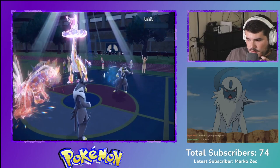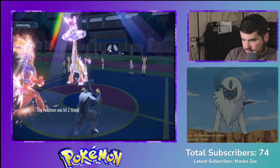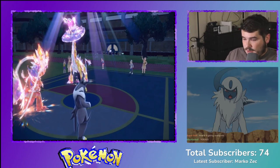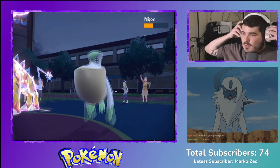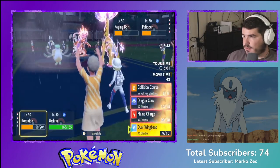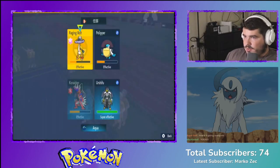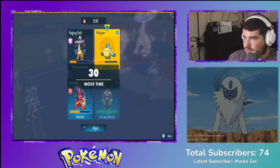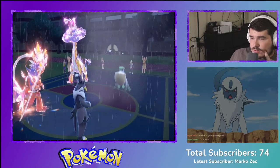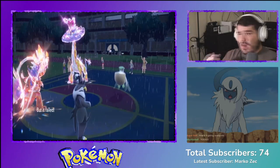Thunderclap on the Urshifu — that's huge! They use Surging Strikes — oh I survived! I tanked that because the sun's still up — not as much damage. I should kill the Urshifu here. Yep! I just lost audio momentarily. Okay audio's back. I want to do Flame Charge but what do we do? Sucker Punch on Pelipper — they use Protect, that's fine. Let's see if I kill — yep, there goes that. I really need to get the Raging Bolt out of here.